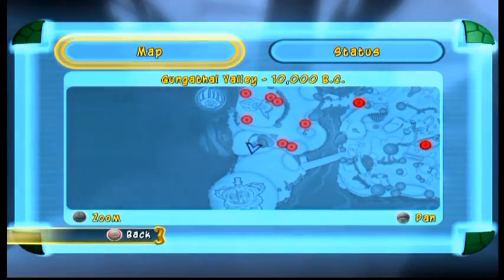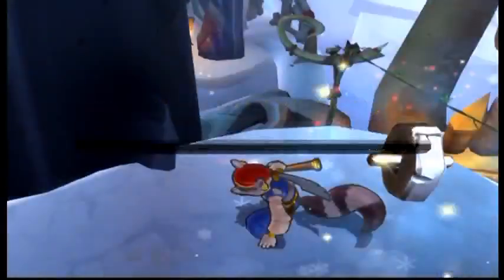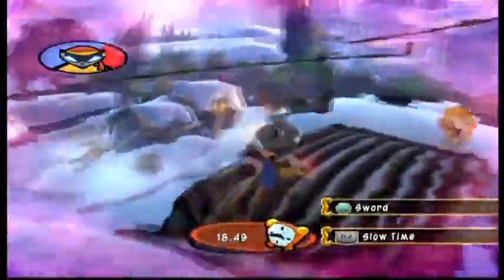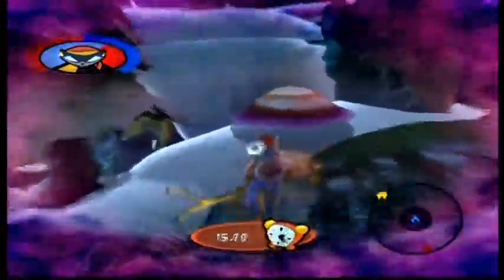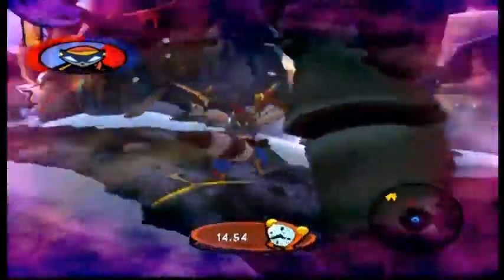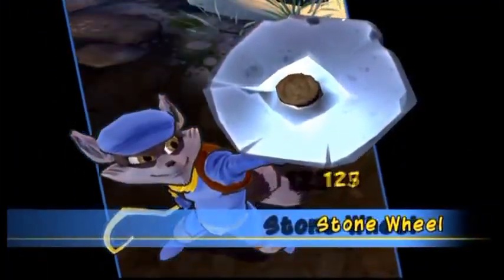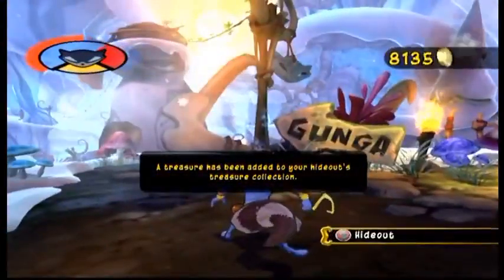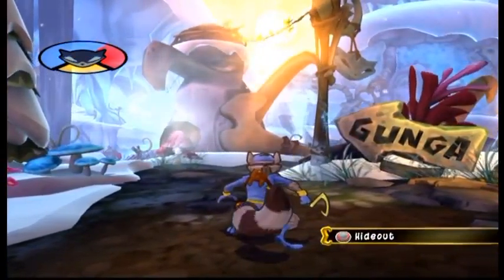This is the location of the next treasure, the Stone Wheel. Let's make it back to the hideout as quickly as possible. Jump on this thing. See if this pink mushroom will help me — trampolined right to the hideout. Was it the 11th or the 10th? That was the 11th. All right, one more.